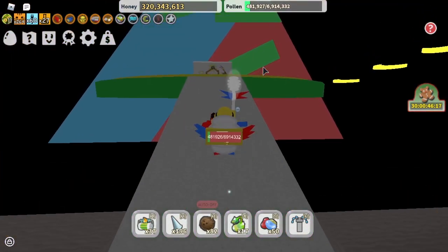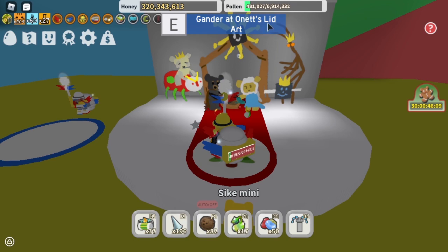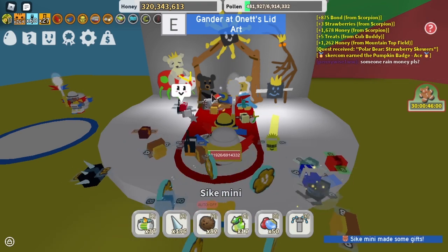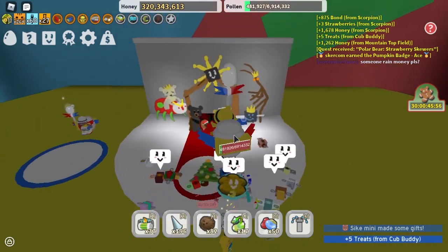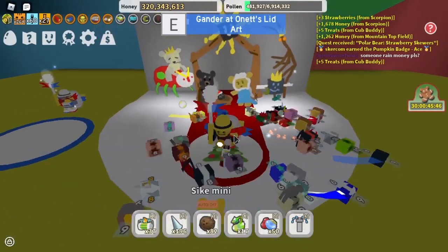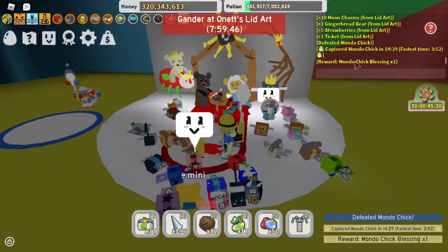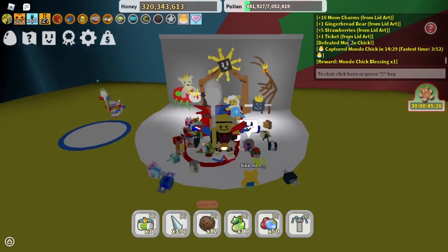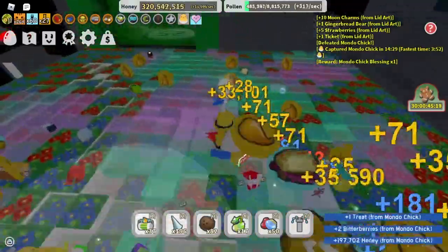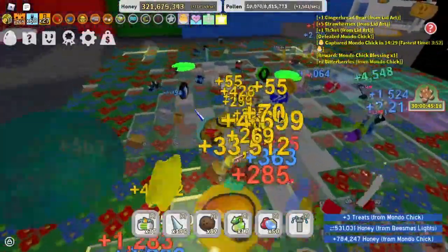The next way of getting gingerbread is by coming over here to the honey lid art and using it — or as it says here, 'gandering' it. Once you do that, it gives you one gingerbread bear. What's great about it is it can also give you a baby bee, and baby bees give you the loot luck you need to increase your chances of getting gingerbread from bosses, mobs, and mini-bosses. As you can see, I got one gingerbread from there, and I also got a baby love — that's really good.